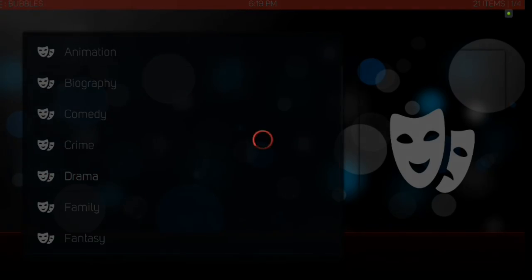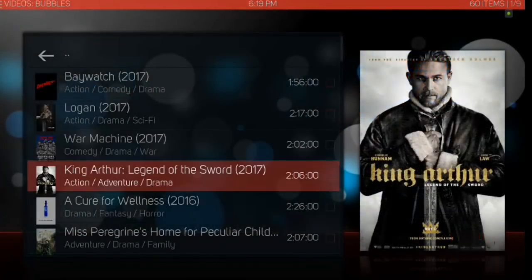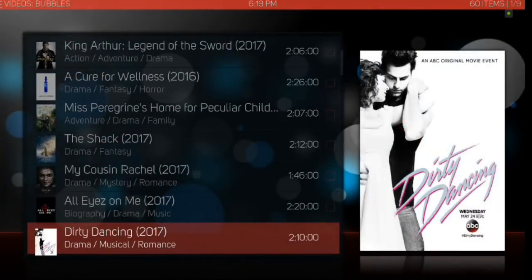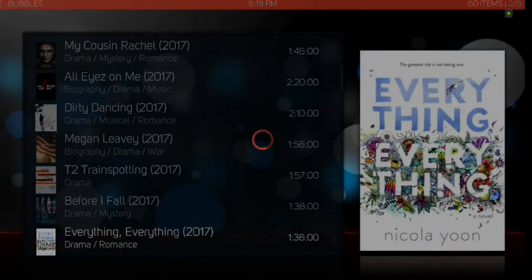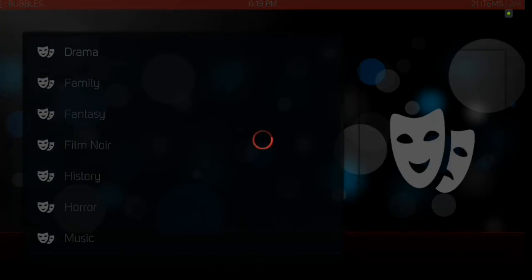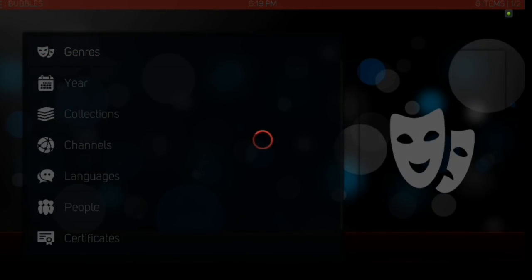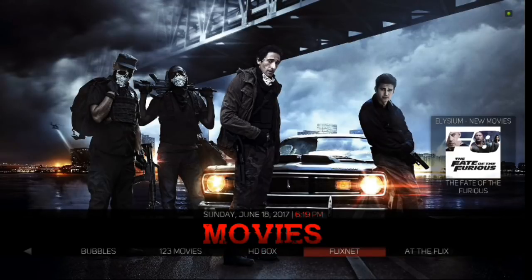If you want to go into Categories, just for showing purposes there's Genres — you can go into Drama. There you go, you've got your drama-related movies. Each of those add-ons are their own separate entities, so you can actually go in and do searches however you want and there are different menus within those add-ons. You also have 123 Movies, HD Box, Flicks Net, and At The Flicks.